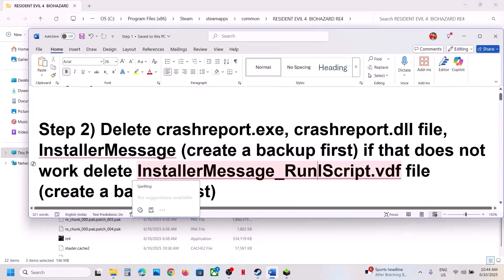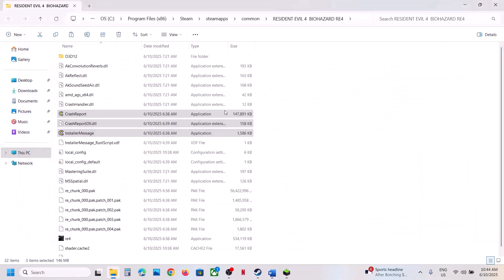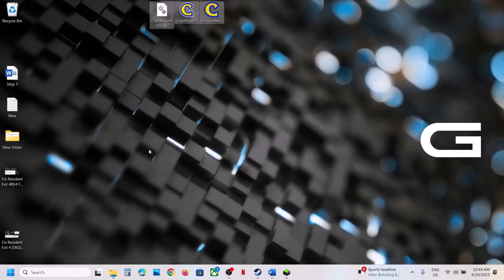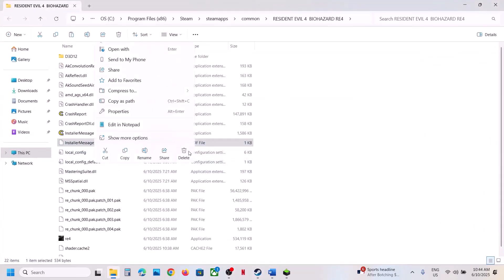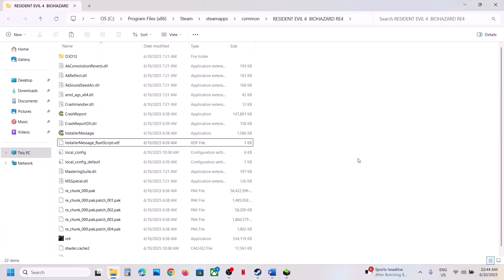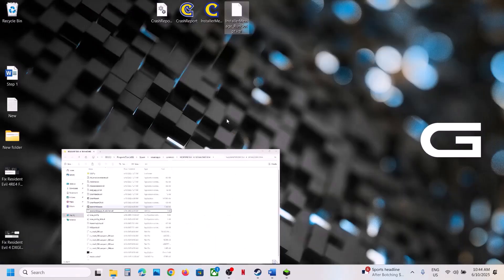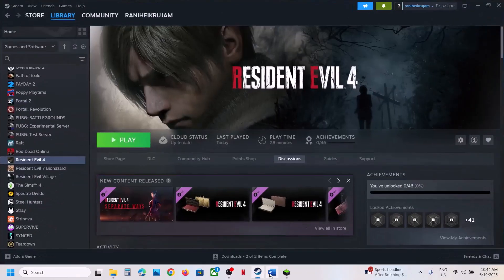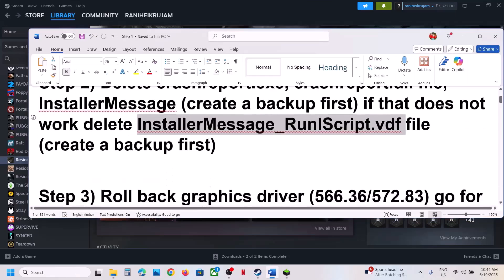If that does not work, you can even delete the installer message run script VDF file. Just below it, create a backup — copy it and paste it to the desktop. Once you have a backup, right-click and delete it, then launch the game. If you face any problem you can put this file back to the game installation folder.